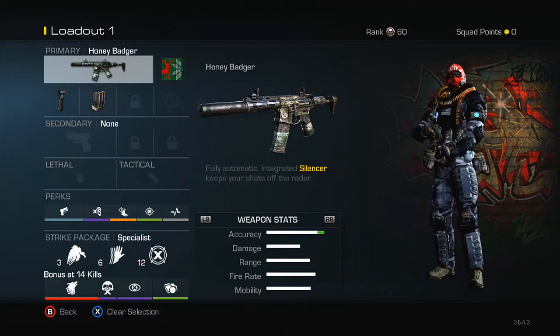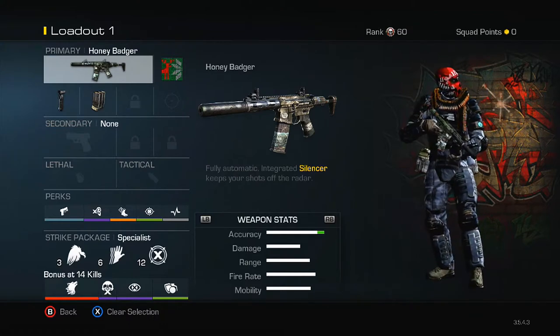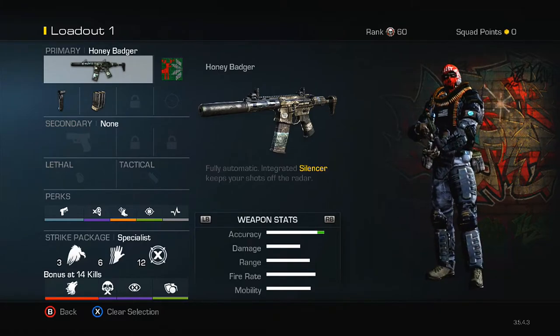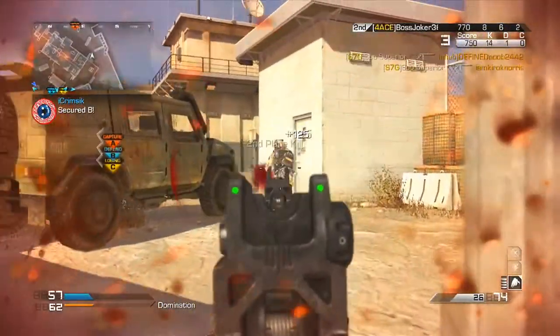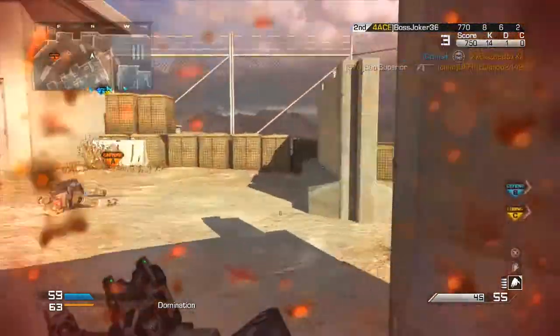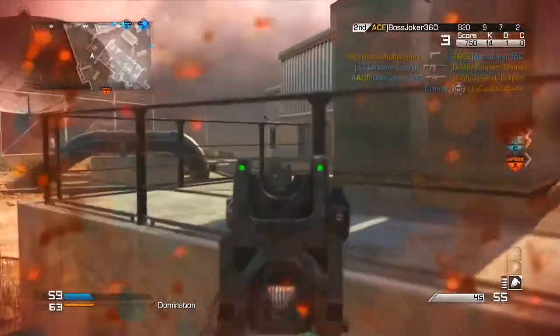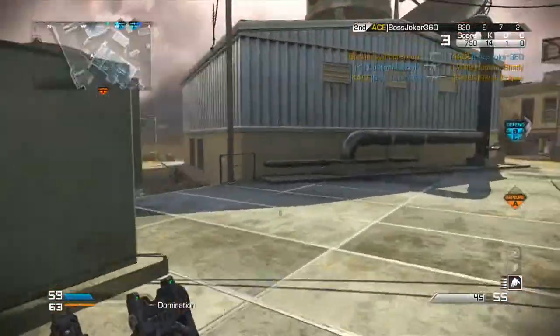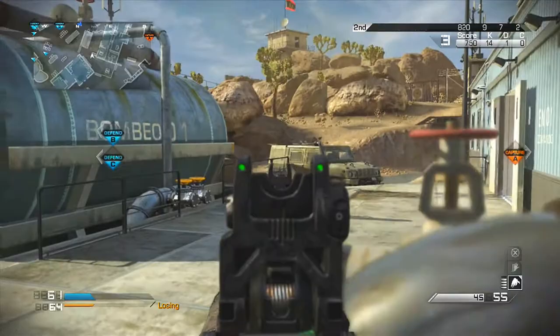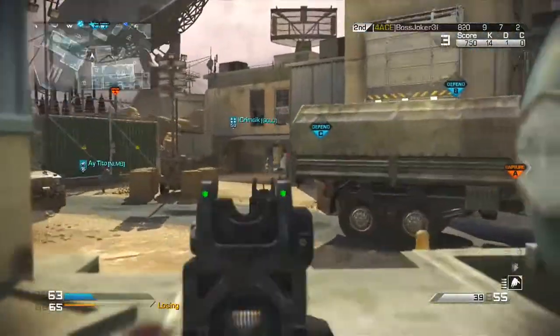Now, this is a video request, so I thought I'd get it out to you guys as soon as possible, because I've uploaded so many Honey Badger gameplays already that I know you guys are here just for a class setup — because you guys know I've gotten success with this weapon. Looking at the class setup, the Honey Badger with Grip and Extended Mags is definitely by far the best attachments. I don't care what anyone else says; these are my favorite and what I find the most useful.